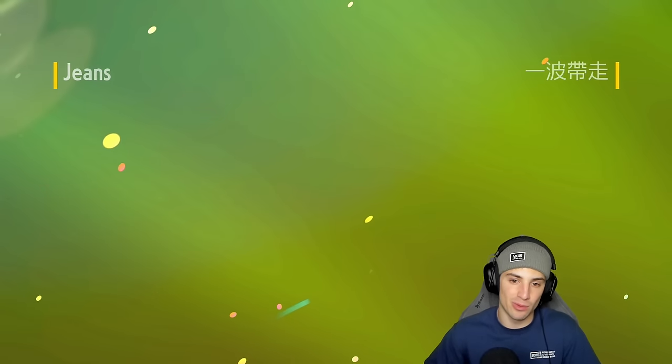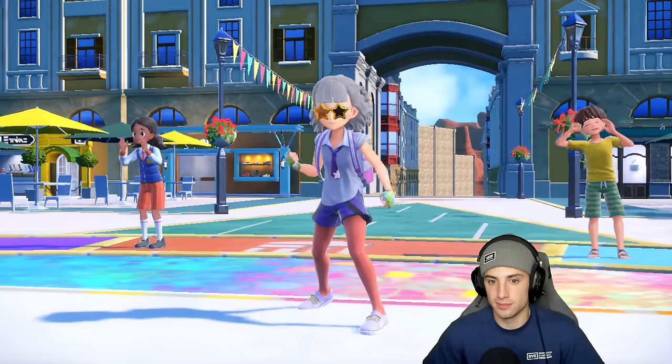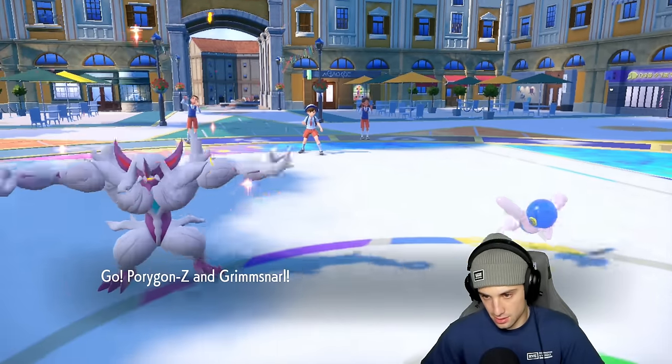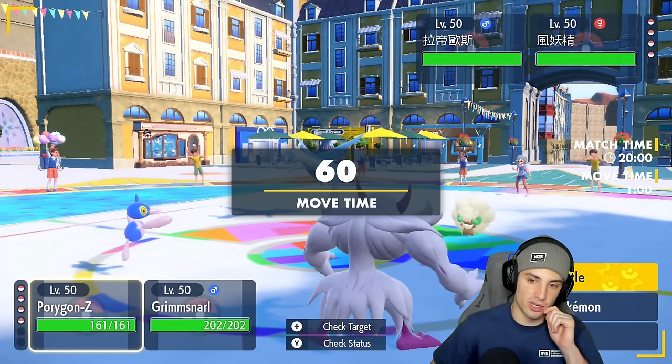Can't really go wrong with a Fake Out user on any team. We're looking to set up screens here and start ripping with PZ. If they lead Incineroar I think we just Tera and let them go for the Fake Out — chances are they'll Fake Out the PZ slot. It turns out to be Latios and Whimsicott. From here I think we just Tera and go after Latios.